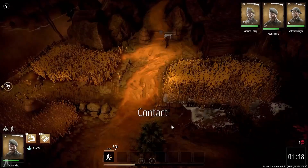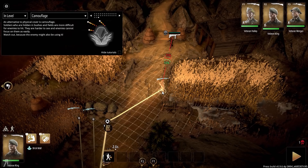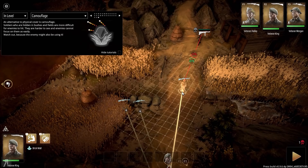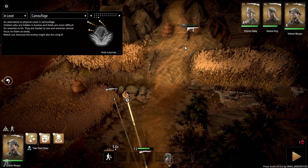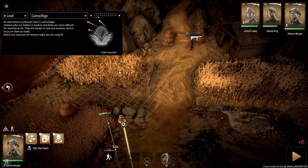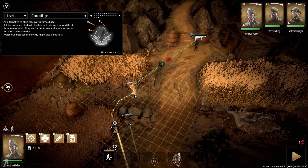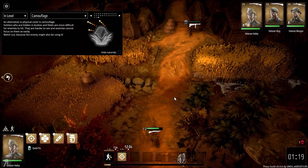We're moving here, there, and there — we're still all relatively high in HP, nothing to worry about. The game explains that an alternative to physical cover is camouflage: soldiers hidden in bushes and fields are more difficult to hit, harder to see, and enemies cannot focus on them as easily. Watch out though — the enemy might also be using camouflage. Thankfully we can go behind the thick stone right here, and I'll suppress into the camouflage ahead of us.